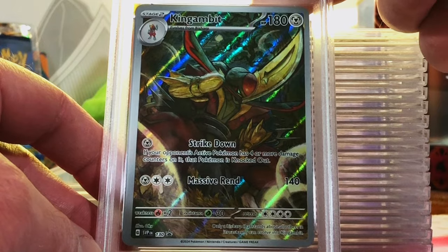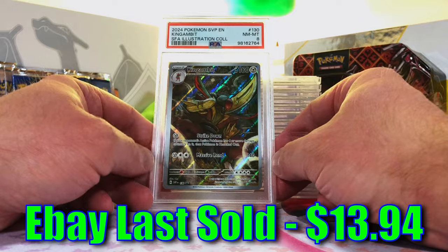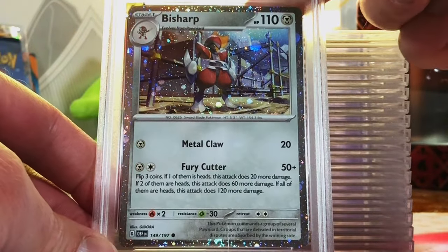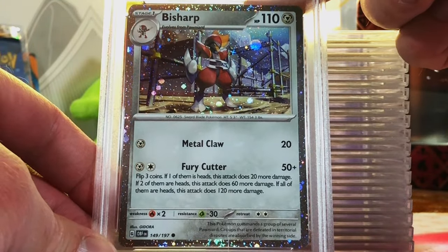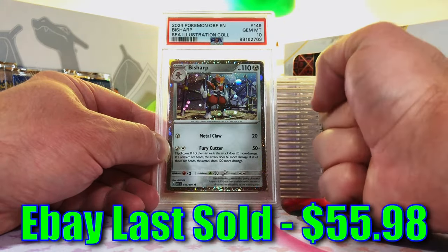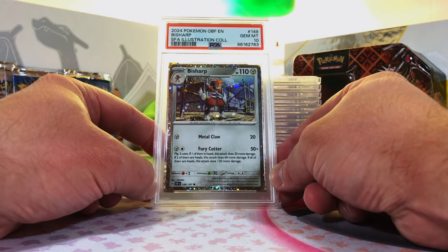Kingambit Full Art Promo — I'm going to guess a 9. Near Mint 8. What can you do? Here's the Bisharp Holo from the Shrouded Fable Illustration Collection. Come on, give me a 10. This is a 10. Yes! Gem Mint 10! I will take it. We did well on those promos.